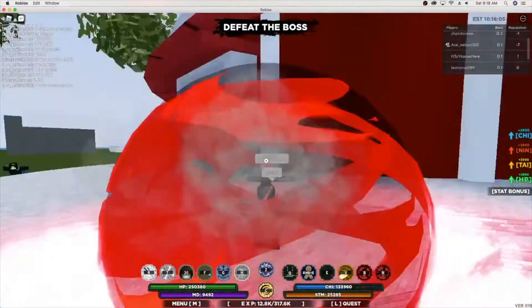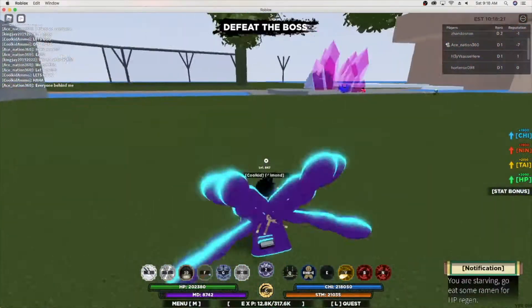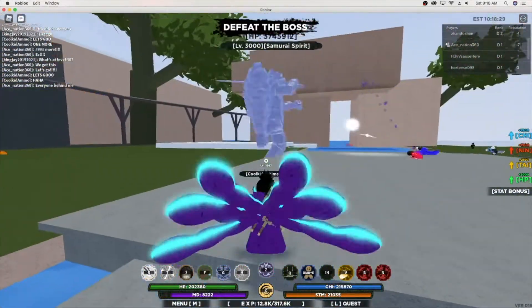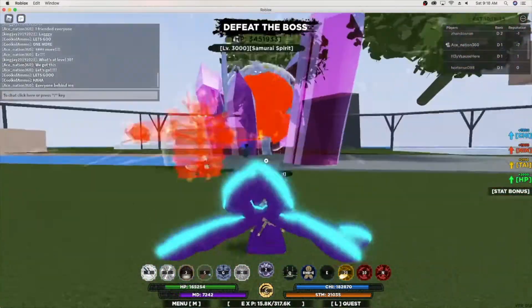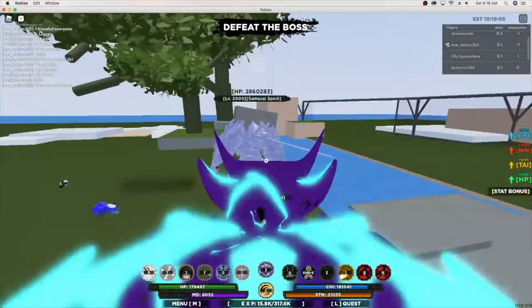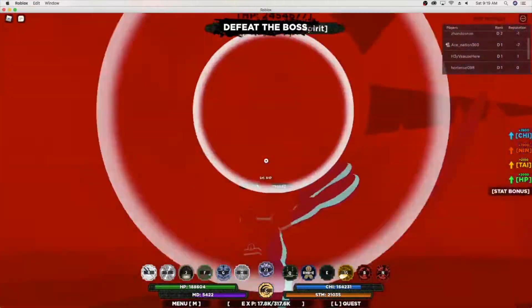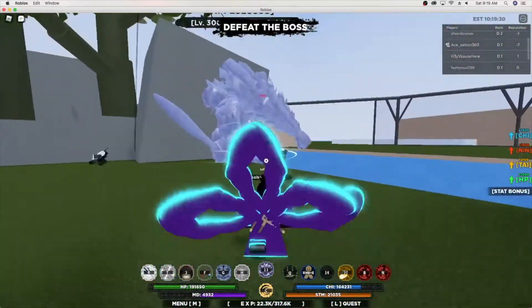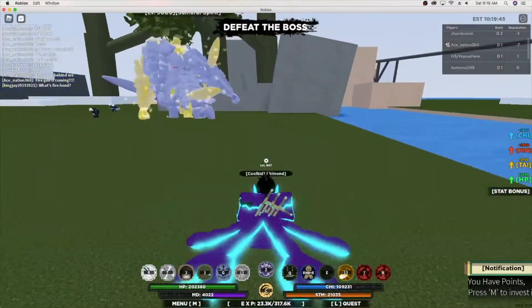Alright guys, so this is the footage where I found the full Akuma, the full Samurai Spirit. Basically you fight that boss, and as you can see in the picture you have to be at level 25 in War Mode. You have to go through 25 waves in order to get this — it's going to be past the Ten-Tails. You have to be at level 25 in order to have this boss unlocked.